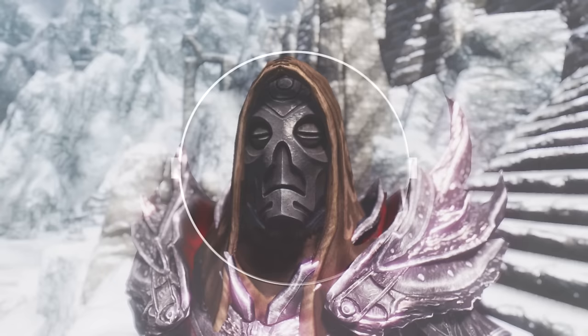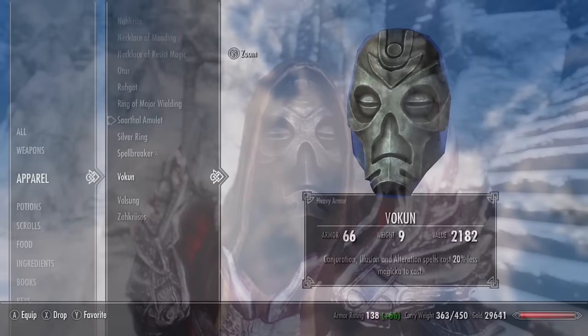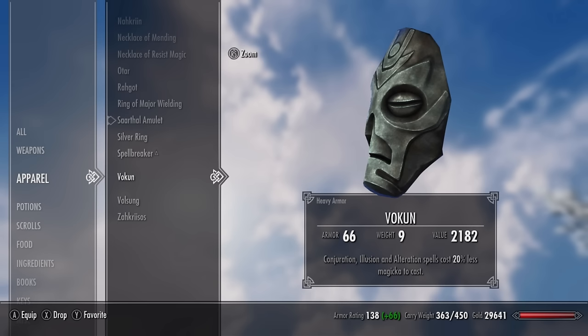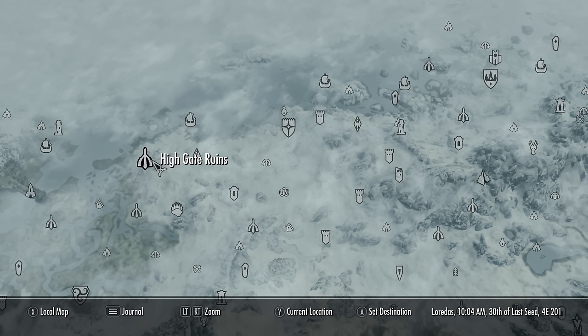Number seven is Vokun — a blue mask with a blue enchanted glow. Once again it's a heavy armour piece with an armour rating of 23. Wearing this mask gives you a 20% reduction to conjuration, illusion, and alteration spell costs. This mask is especially useful for conjurers or illusionists because those spells usually cost a lot of magicka to cast. You can find Vokun's mask in Highgate Ruins.